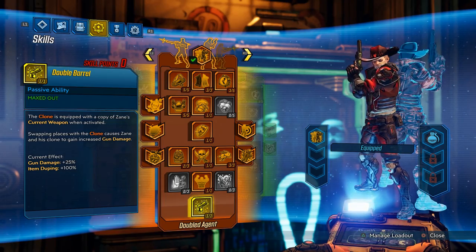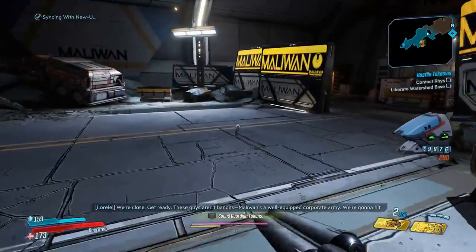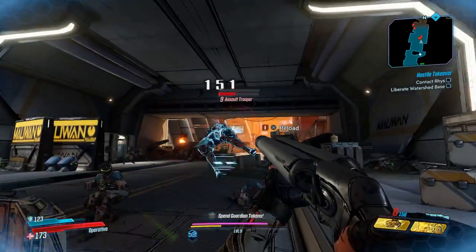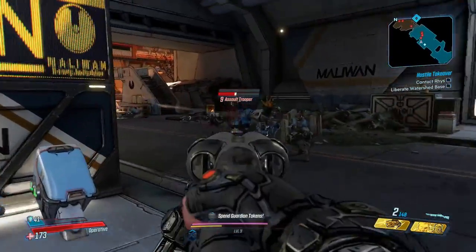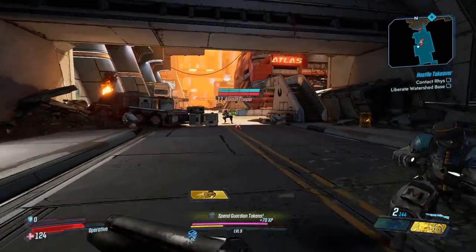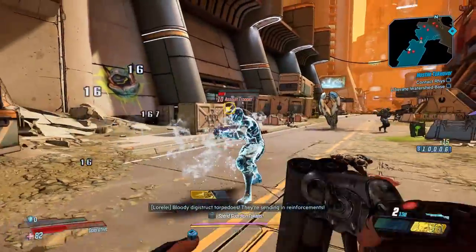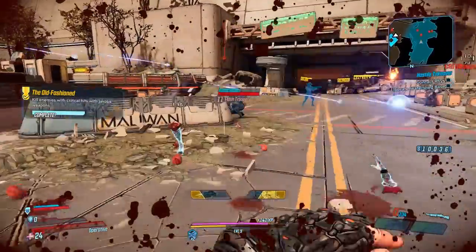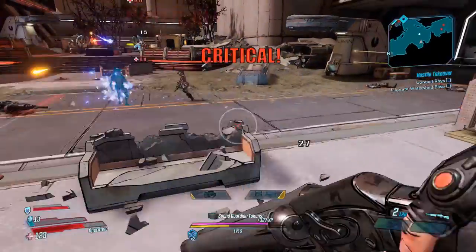Give the clone any rocket launcher or explosive weapon if you can, just to see if he does well with it. He doesn't do good with everything, but he does well with the right rocket launchers. You can always give him a Face Puncher and use melee artifacts. The Double Barrel skill offers some insane utility — it's extremely fun, but can be frustrating because there are a number of things that don't work. The best augments for this tree are, by far, Doppelbanger in the endgame. It can do damage and it's pretty good early on, often used for activating action skill anointments. Besides that, I like Schadenfreude and Which One Is Real — I think these are the two best augments for leveling.